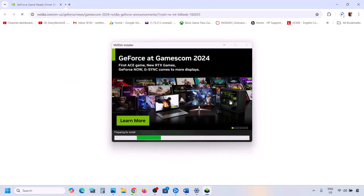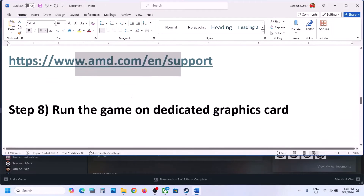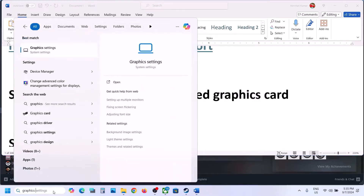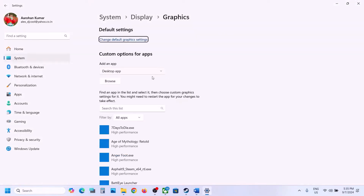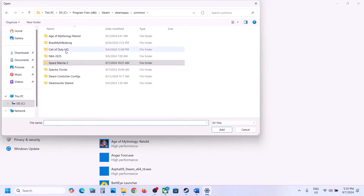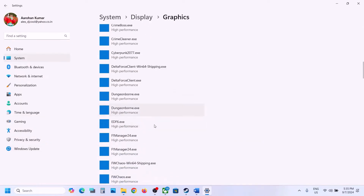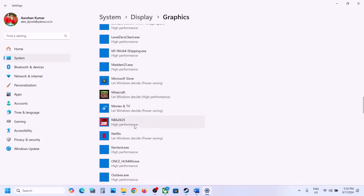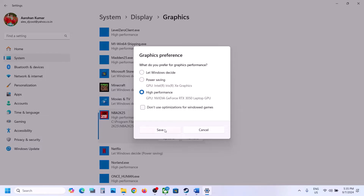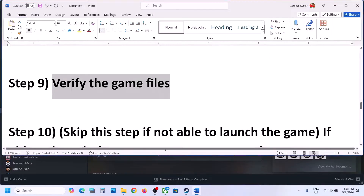After the system restart, launch the game and check. The next step is to run the game on the dedicated graphics card. Type 'Graphics Settings' in the Windows search box and click on Graphics Settings. Click Browse, go to the game installation folder, open the game folder, select the game exe file, and click Add. Once the game is added, click on the game, click Options, select High Performance, and click Save. Then launch the game.